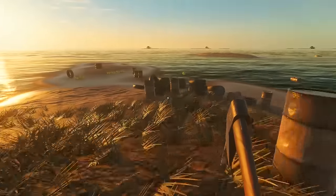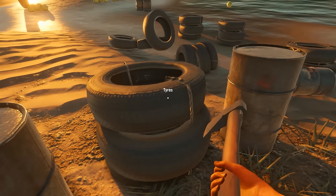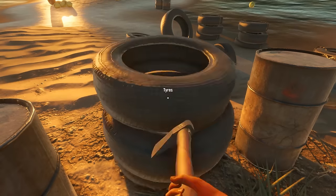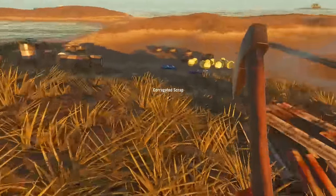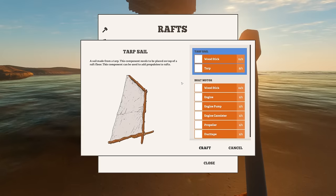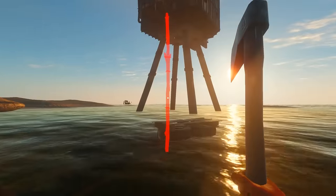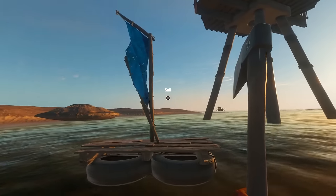And then tires around here. Hit it, tires. I don't know about these game developers, man — they can't even spell tires right. Now that we've got this little guy, I want to put on the first of the propulsion. I want to put a sail on it. Boom — a sail has been had!